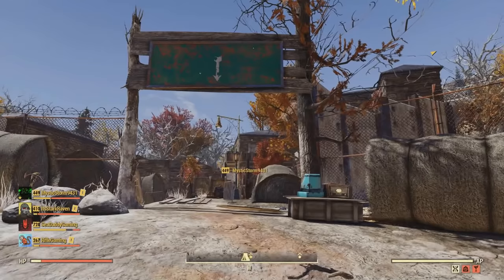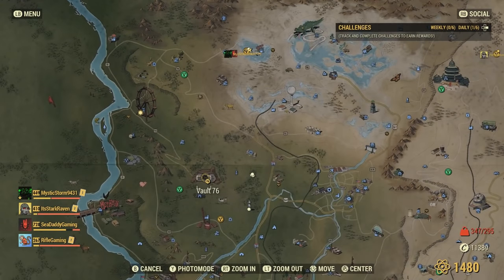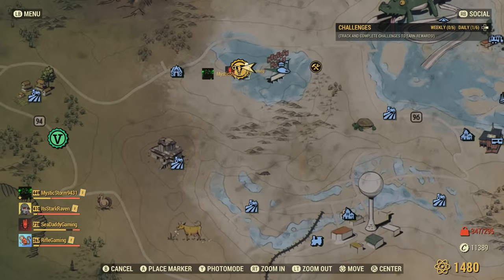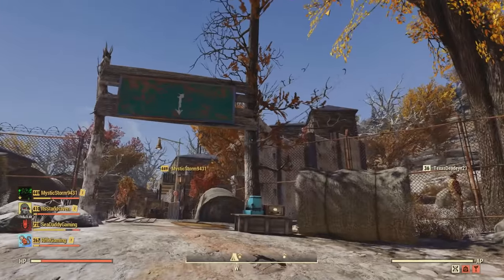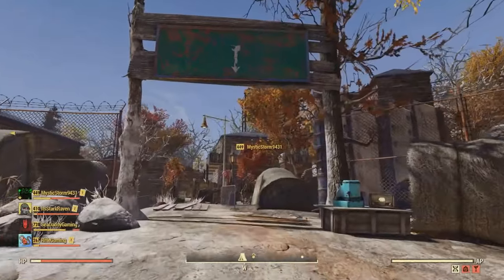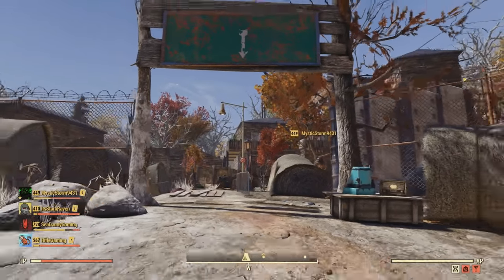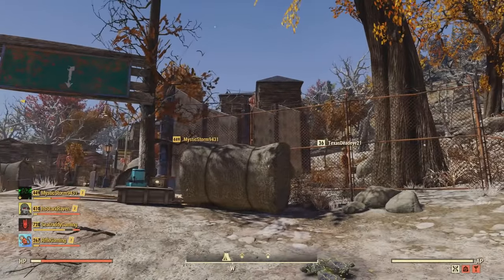Let's go ahead and get into this tour. I should show you where this is located. So from Vault 76, I made it up here by Hemlock Holes — it's located right here. The reason why I chose this place is because of this entrance; I feel like this looks really nice and I wanted to make a mini village. I also had a lot of help from my buddy MysticStorm9431, as you can see her gamertag right there in the bottom left.